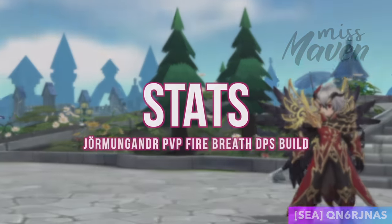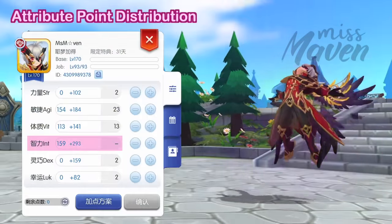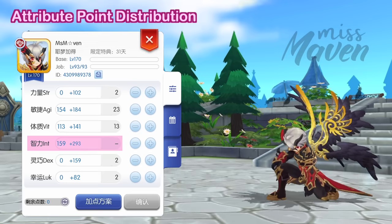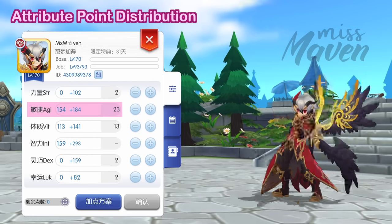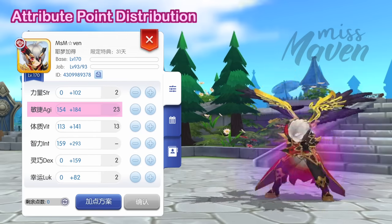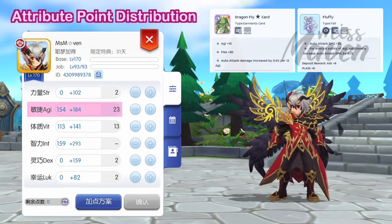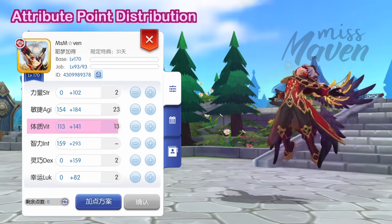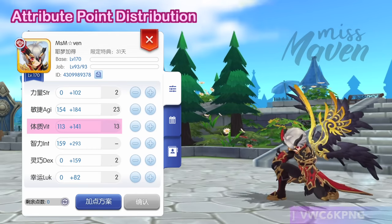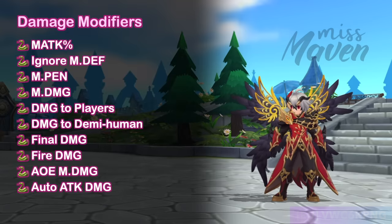For attribute point distribution, max out INT to enhance your raw magic attack, which is the foundation for calculating magic damage. Second is AGI for increasing your auto attack speed and thus boosting the frequency of proccing stack-up skills. In addition, equipping the Dragonfly Star card and the fluffy tail item will boost your AA damage the more AGI you have. As for the remaining skill points, just allocate a bit on VIT for survivability.